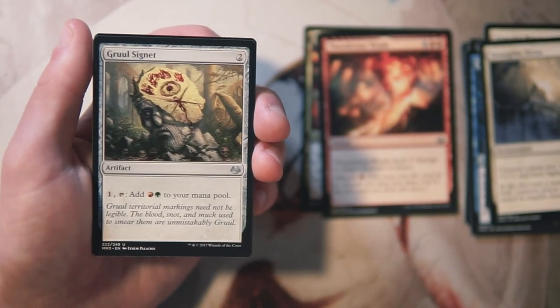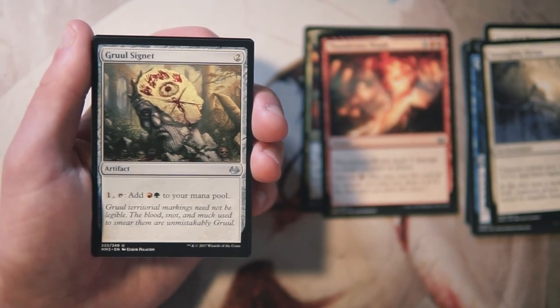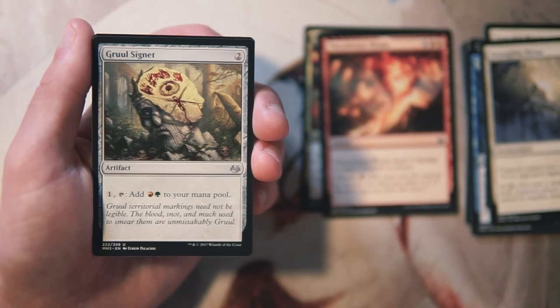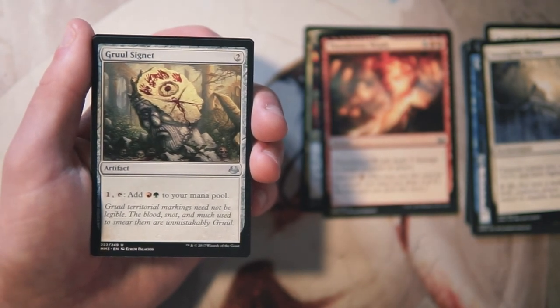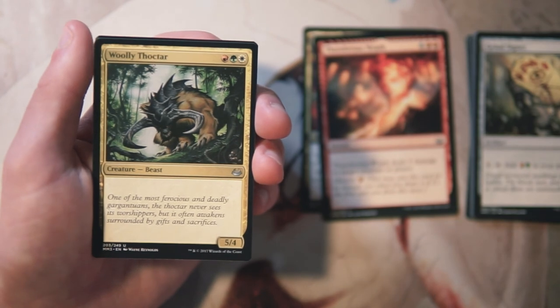Gruul Signet is an artifact for two mana — pay one and tap it to add red and green to your mana pool. The signets are all really good, though in certain strategies they're better than others. On two mana in Gruul you probably just want to be playing threats. A lot of people think these are hugely powerful mostly because they've seen them in old school cubes where there are artifact synergies. They are ramp though, so there are instances where you'll want them, but I wouldn't take it too early.